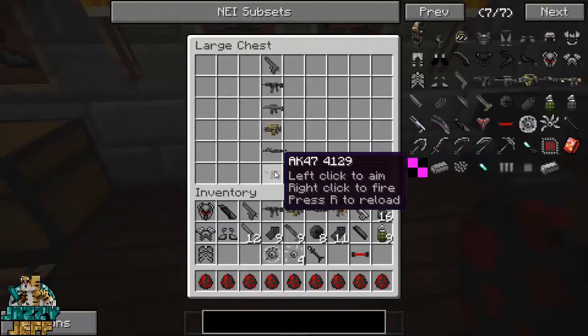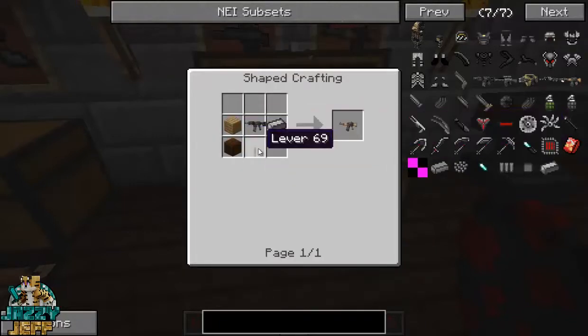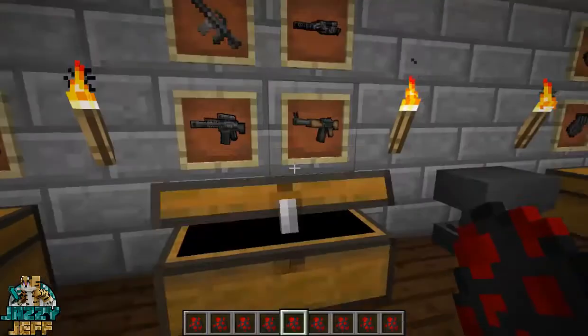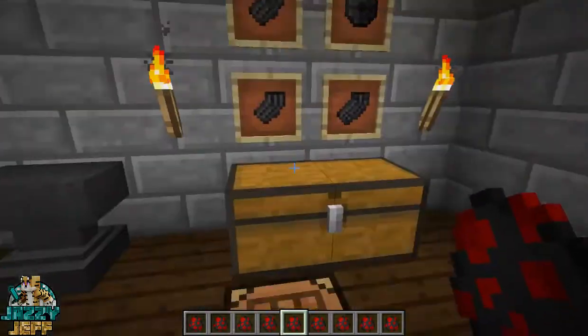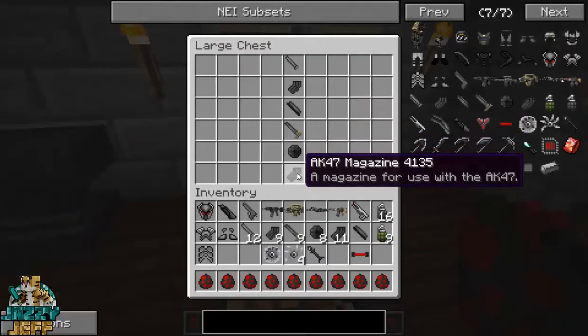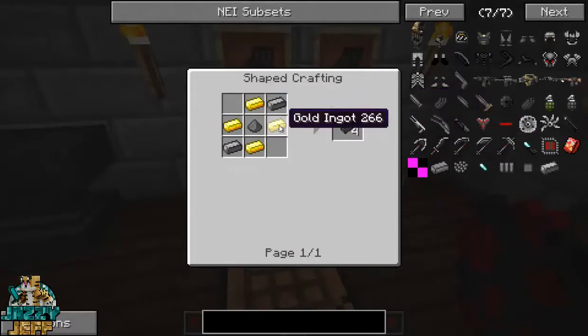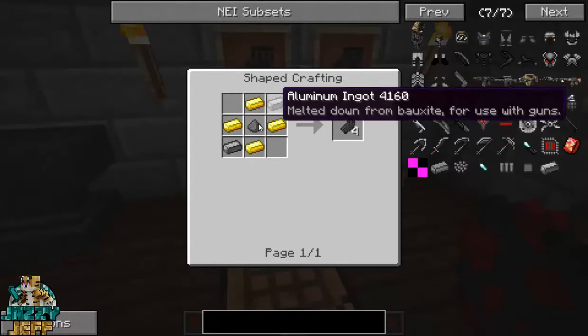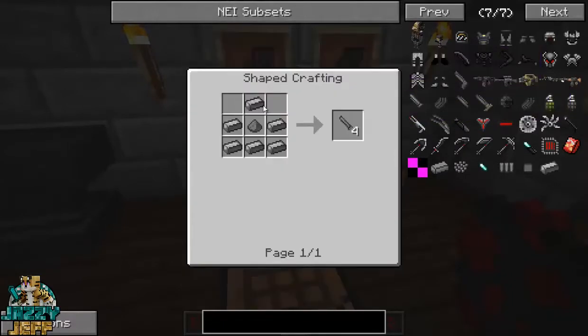And lastly, we have the AK-47, which is made with the M4 plus a little bit of wood, aluminum and a lever as well. So we're going to try out these guns in a second. And we have the ammunition for all of these guns here as well. So I won't go through all of these, but you can have a look if you have the NEI mod installed — it makes it easy to find the recipes. But it's made with gold and aluminum and gunpowder. The pistol magazine is made with aluminum and gunpowder as well. So it's actually more difficult to make the ammunition than it is to make the gun itself.